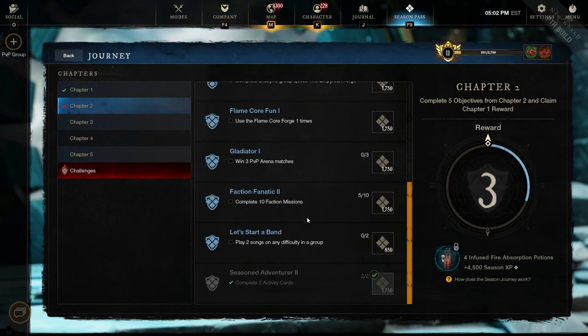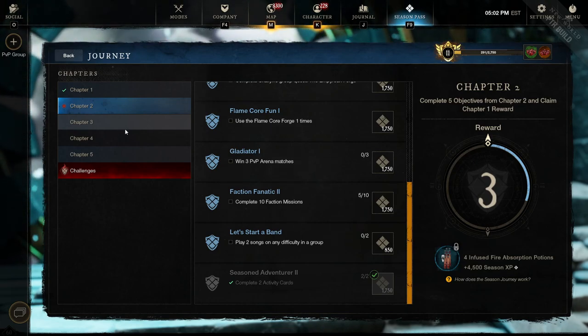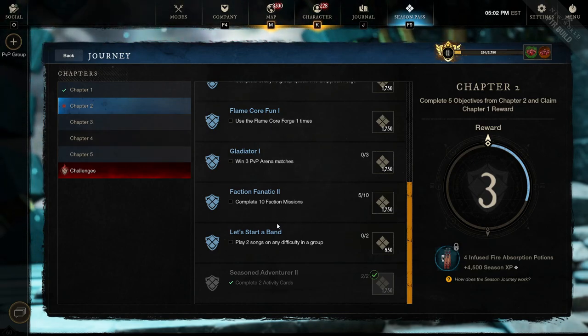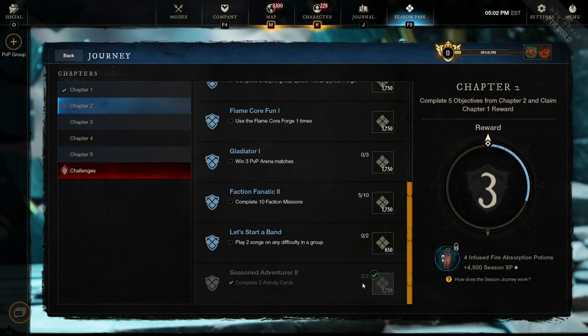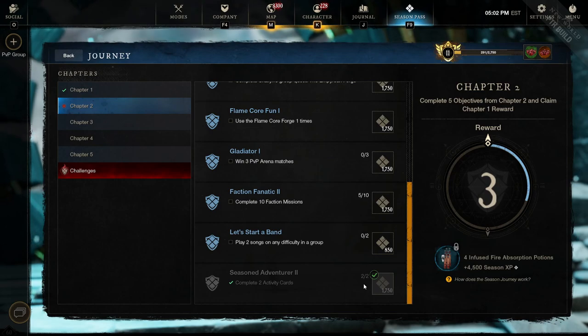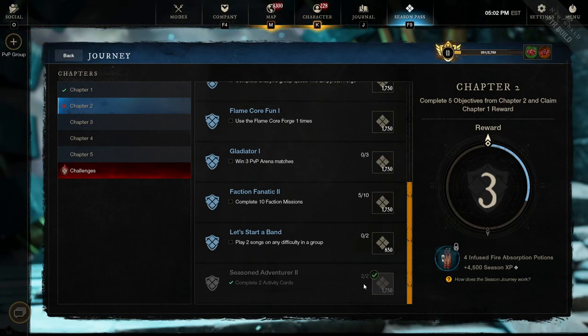For the next objective, all you need to do is play 2 songs in a group. You can skip this, or you can just find someone else working on playing 2 songs. And for the final objective, complete 2 activity cards, which is really only 1 because again the counter continues from the last chapter.